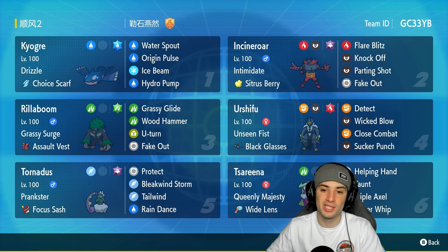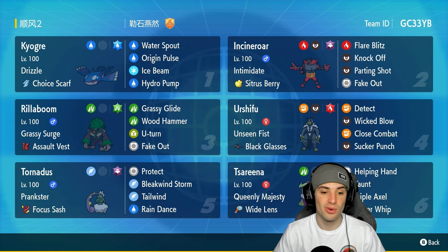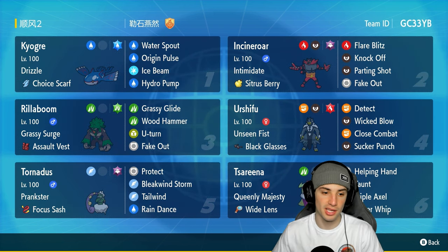Our final three Pokemon on today's team: one is the Dark and Fighting Urshifu for big time physical attacking. Another is Tornadus for good Tailwind support and Raindance if we have to get rain back. Say we're going up against a Groudon team, they take Weather Control — we have Tornadus with Raindance. We love it.